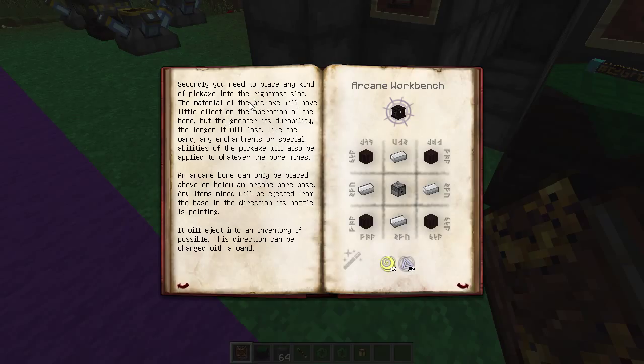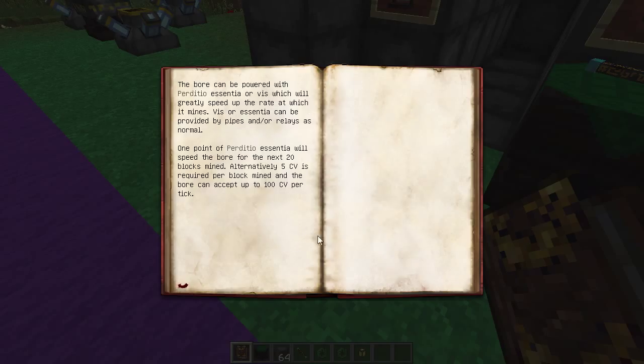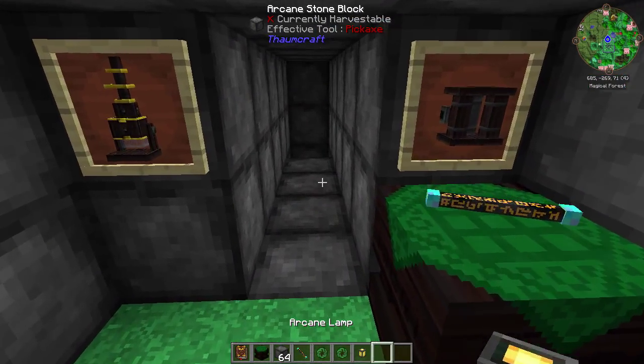The Arcane Boar requires two things to function. First is an excavation focus placed in its leftmost inventory slot - any enchantments applied to the focus will also alter the functions of the boar. Secondly, you need to place any kind of pickaxe in the rightmost slot. The material of the pickaxe will have little effect on the operation, but the greater its durability the longer it will last. Any enchantments or special abilities of the pickaxe will also be applied to whatever the boar mines. Items mined will eject from the direction the base nozzle is pointing, ejecting to an inventory if possible. This direction can be changed with a wand, and you can also power it with Peticio Vis to speed it up a lot.